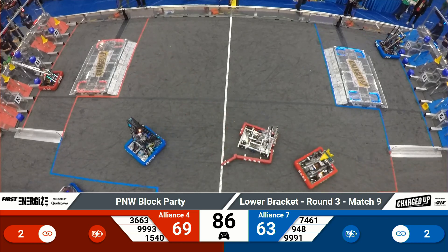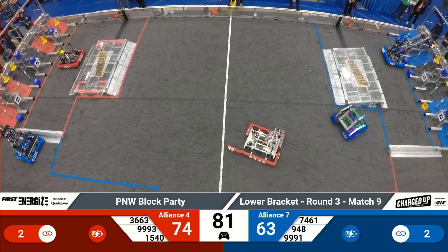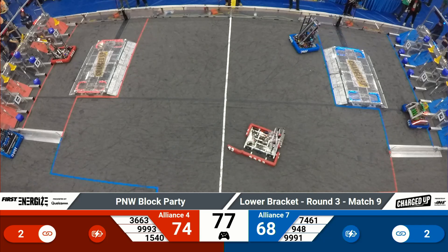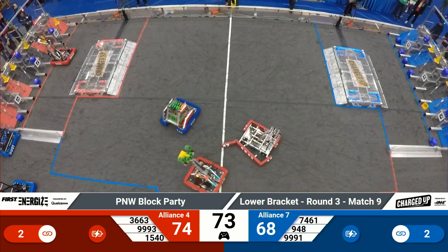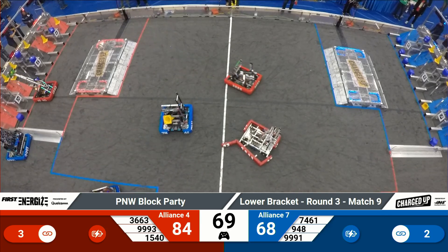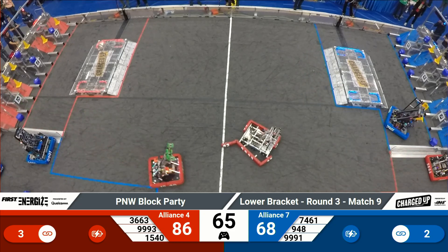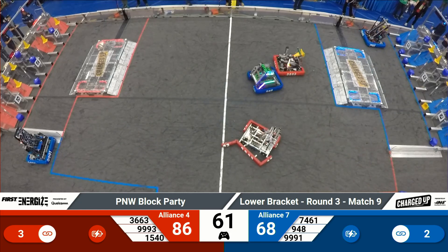A piece of bumper coming off 9990 Free unfortunately throws them into a disable due to a safety rule. 948 NRG launching another cube into the grid — that's going to land just outside of the hybrid node. 3461 Sushi Squad making their way back over to the blue alliance community — they've got a cone in their grasp and they're looking for a place to plug it into their grid.